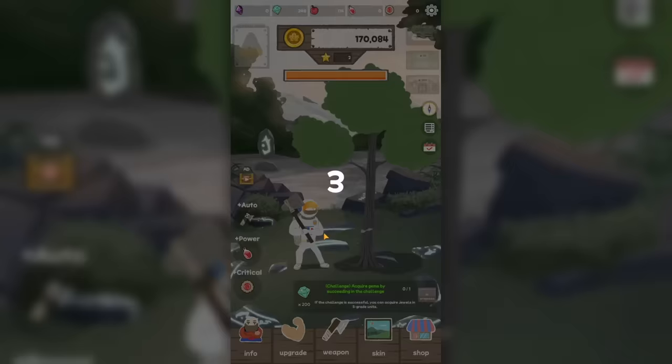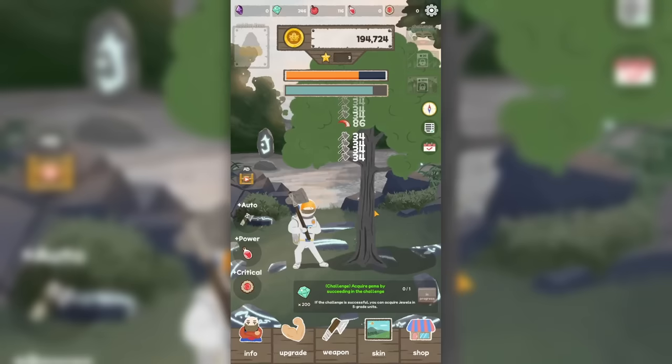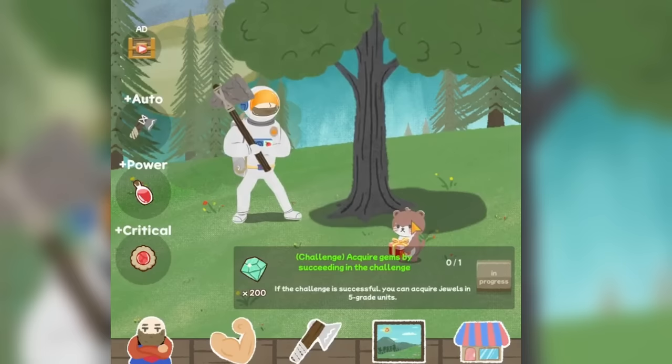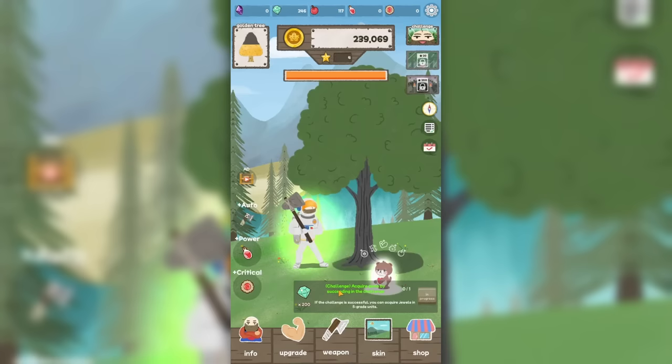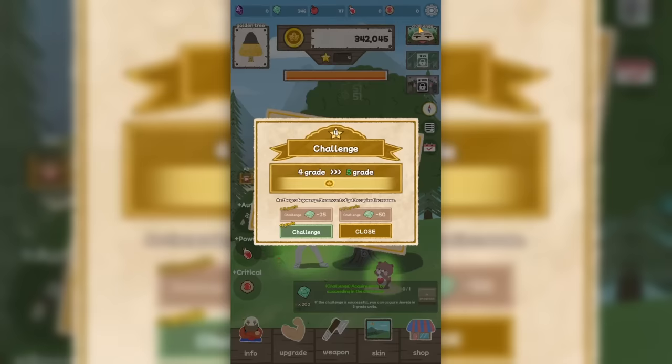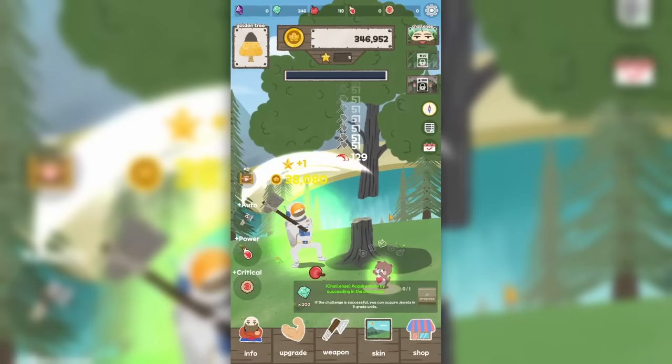We can get better things if we increase the grade of the tree. Thankfully these challenges are nothing at all, so we can just power through all of them — sometimes literally with the power swings. There's a little Martin friend with a box giving us some bonuses and free money. He's giving us a bonus to power. We can take that into the challenge, which makes it so much easier, especially since the trees in the challenge are getting a lot tougher.